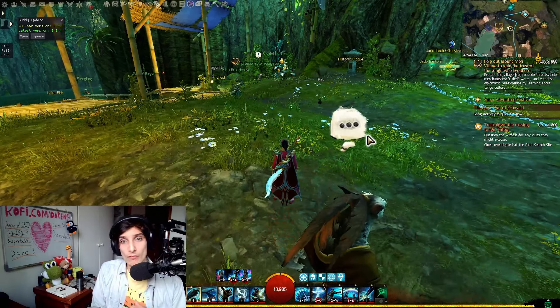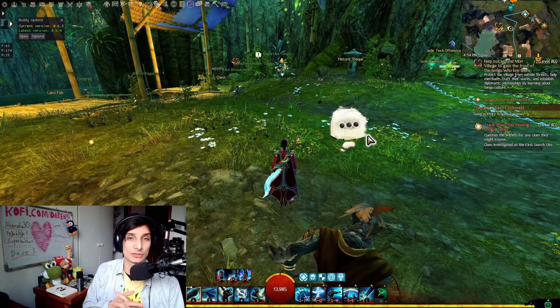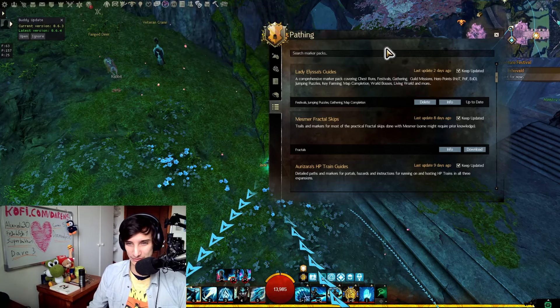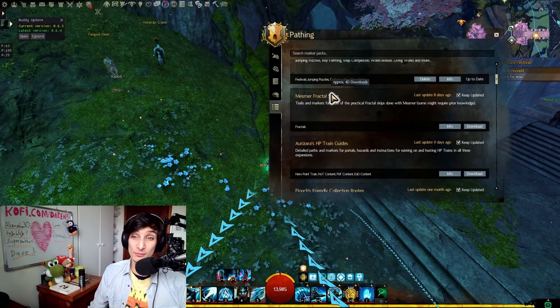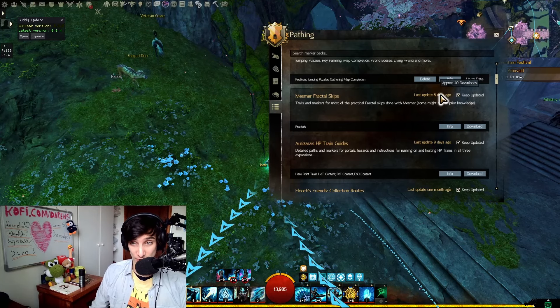Now we're going to go over endgame packs for fractals, raids, strikes, World vs. World, and content like that. Messimer Fractals — if you like doing fractals and want to be very efficient, knowing exactly where to place portals to skip and what skips to do — this is a must-have. It's very widely used and gets updated frequently.